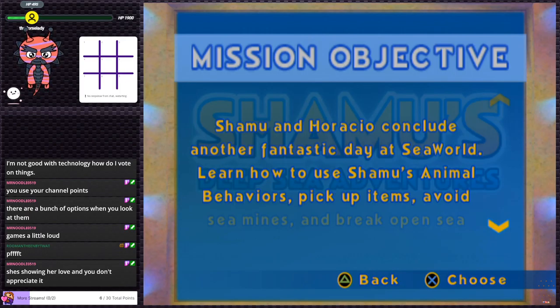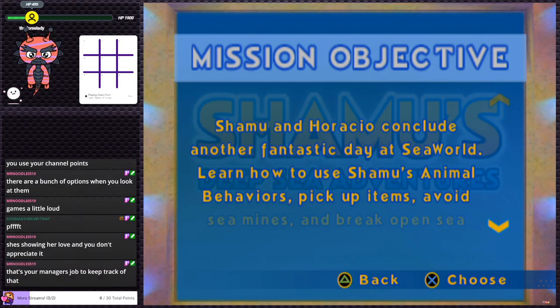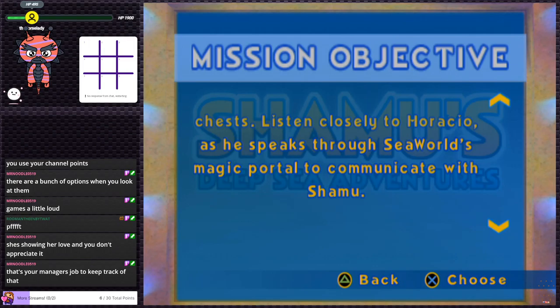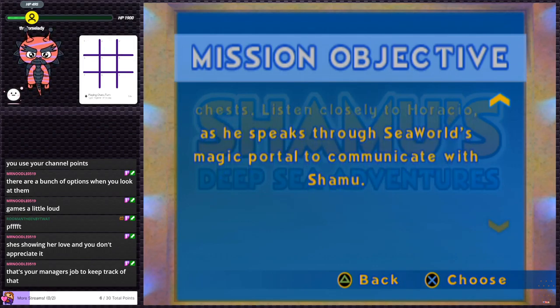Shamu in the deep world seas! I forgot to change the game category — it's been a while. The full name is Sea World Adventure Park: Shamu's Deep Sea Adventure — way too long. We'll just call it Shamu's Deep Sea Adventure. The description says: Shamu and Horatio conclude another fantastic day at Sea World. Learn how to use Shamu's animal behaviors, pick up items, avoid sea mines, and break open sea chests. It says Horatio speaks through Sea World's magical portal — dark magic confirmed!